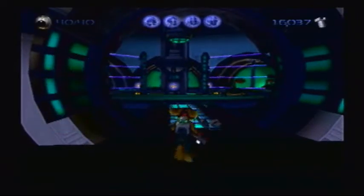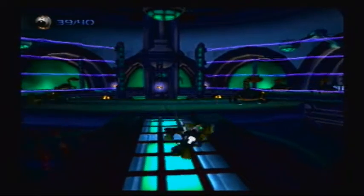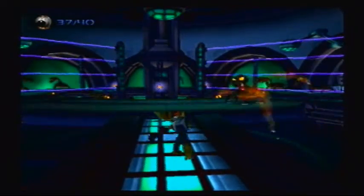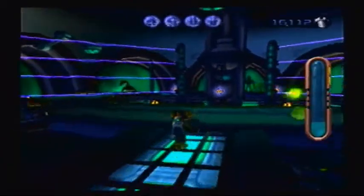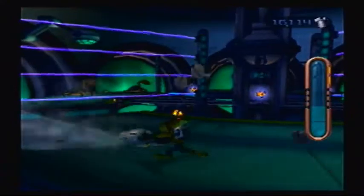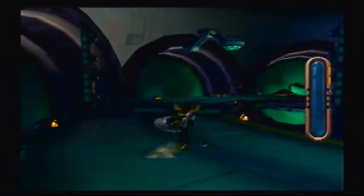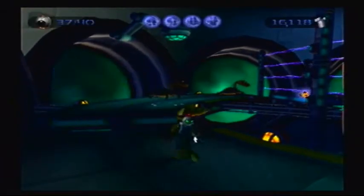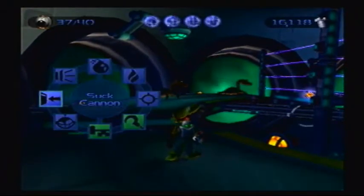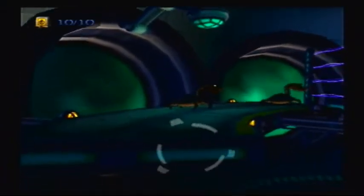I'm going to disable that force field, and as far as that alien goes, I'm just gonna use the bomb glove because that seems to be the best course of action, even though I'm targeting the frogs. I don't wanna target the frogs because they're easy. I can just use the Sock Cannon to absorb them, like so!